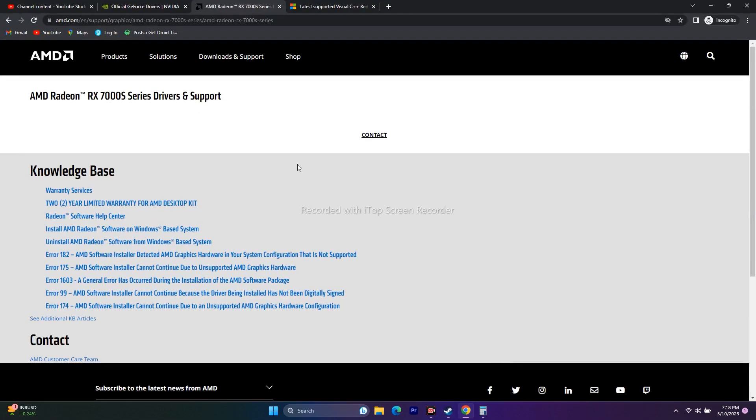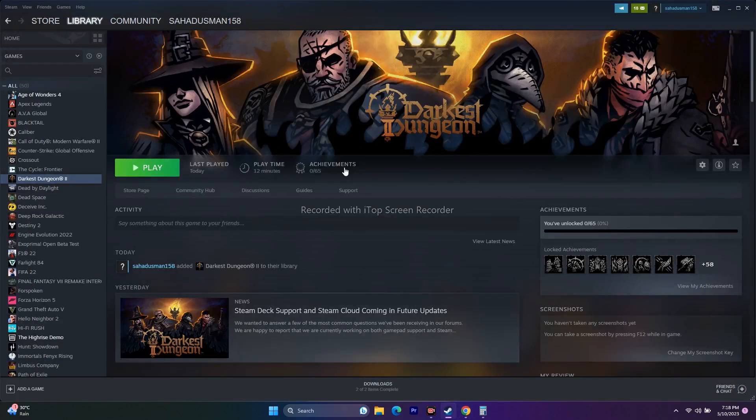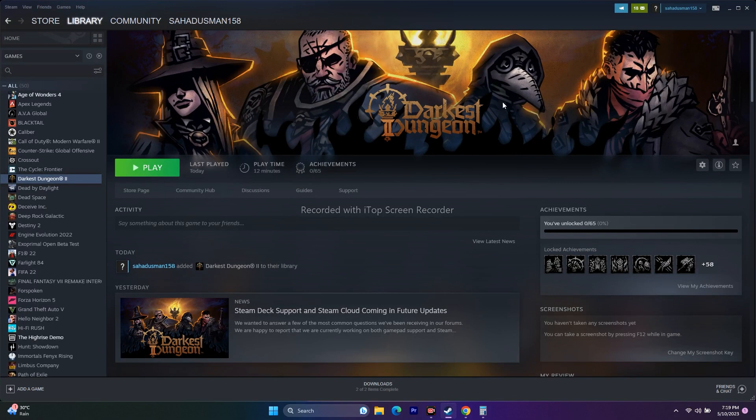As a final step, install Microsoft Visual C++ — the link will be in the description. Download and install it on your PC. If the issue still persists, try changing the installation location of the game. Uninstall the game, then reinstall it on a different local drive if you have multiple drives. These workarounds should resolve the issue — I hope this video was helpful. Don't forget to subscribe and click the bell icon. See you in the next video!